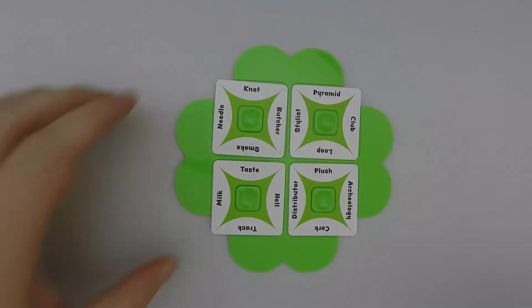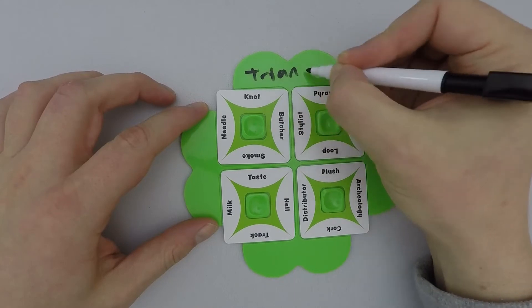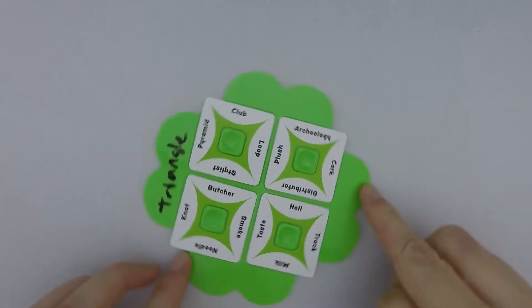And now on to gameplay which is in two phases: choose clues and resolution. When choosing clues, players secretly and simultaneously write one word on each of the four spaces around the board, trying to tie the two words on that side together.